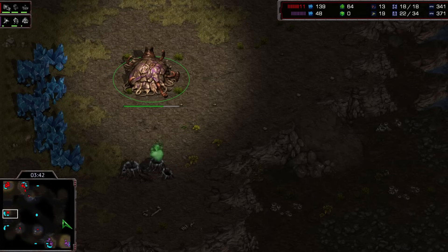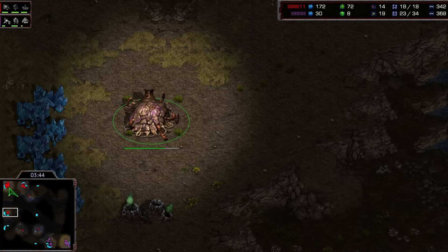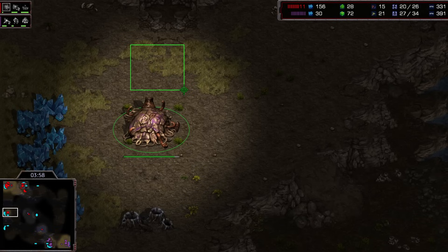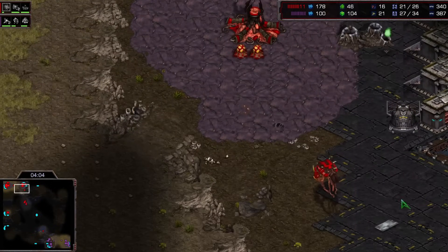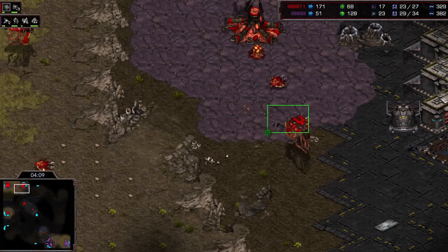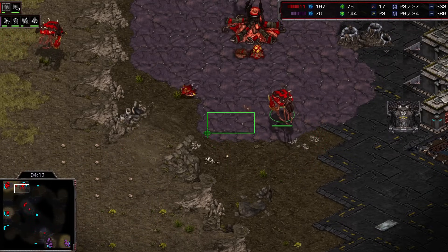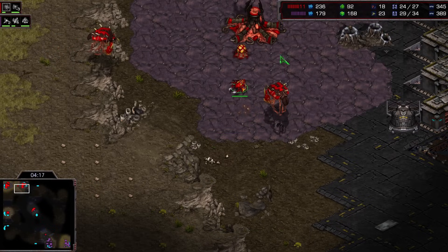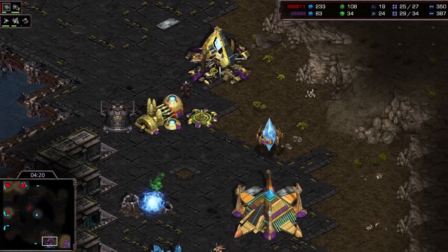This is a pretty decent map overall, very reminiscent of Fighting Spirit. If you place your second hatch here and another building right there, it gives you a lot of space to drop sunken colonies and really choke up this area. Alternatively, you can put the hatchery here and put some sunken colonies right there. The natural here is pretty easy to wall in — you can put a hatchery here, another building there. One more building will really clog it up as well. It is very turtleable here as Zerg.